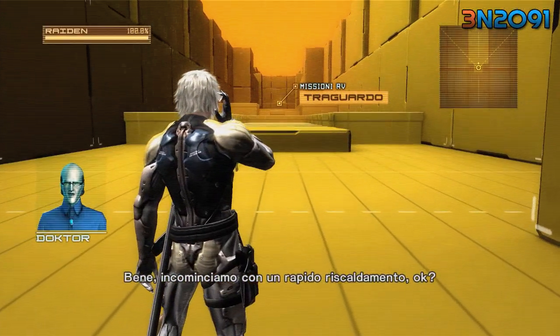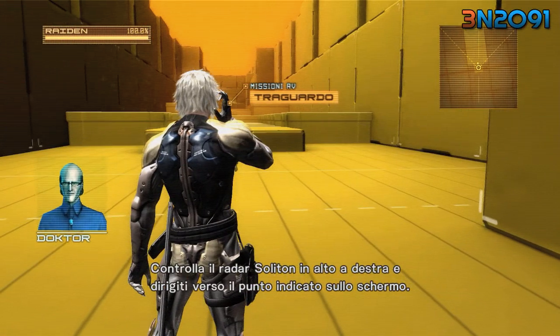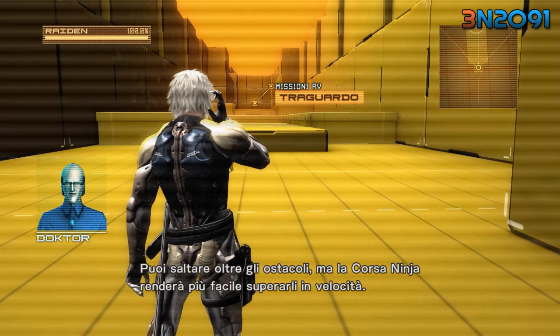Let's begin with a quick warm-up, shall we? Check the Suliton radar on the upper right and head to the point marked on the display. You can jump over obstacles, but the Ninja Run will get you across them more quickly and easily.